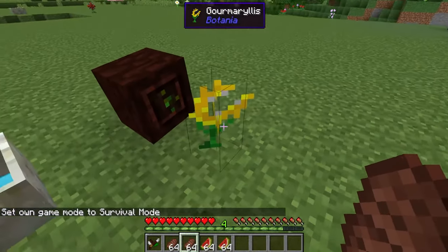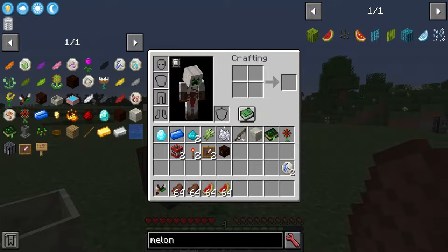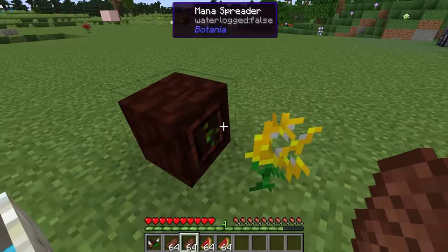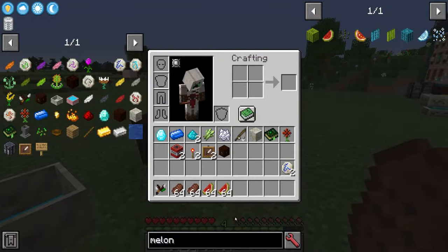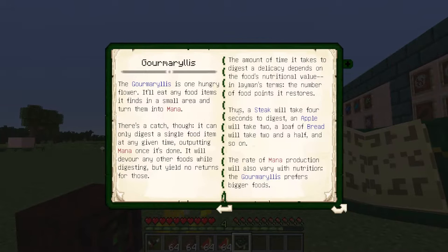The Gormelius is going to give you mana dependent on the amount of saturation the food gives you. A piece of steak gives you about four hunger icons, so that's going to give you a certain amount of mana, and there's also a time factor — roughly every full hunger icon is about a second. As it says in the book: a steak will take four seconds to digest, an apple will take two, and a loaf of bread will take two and a half seconds.